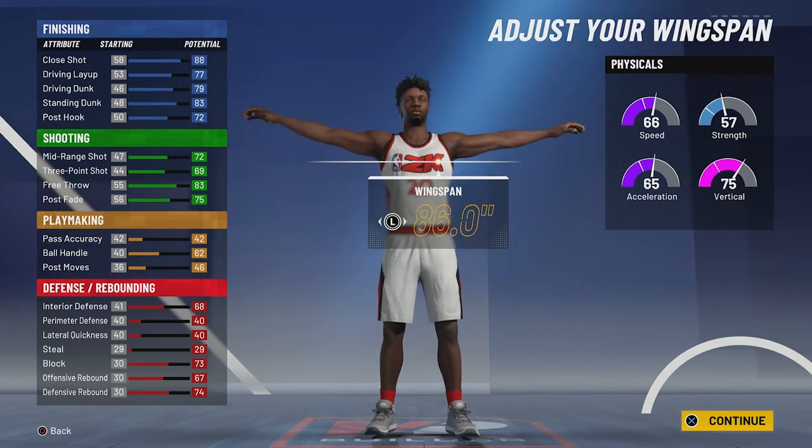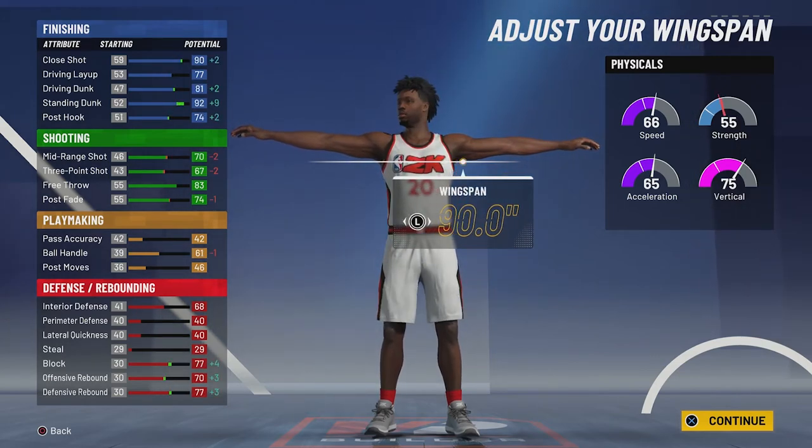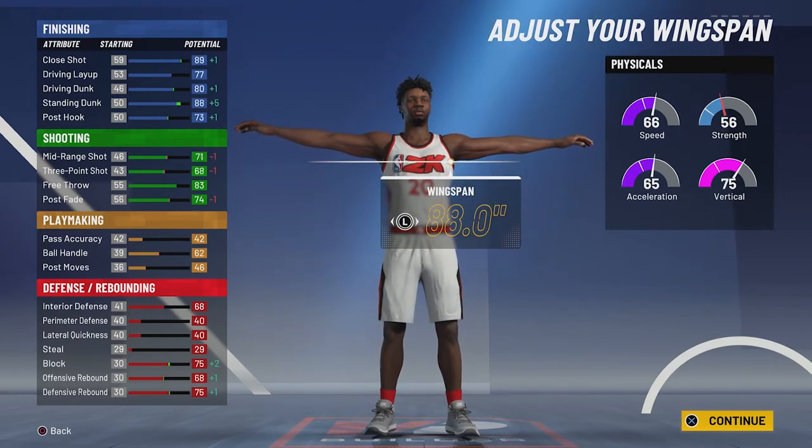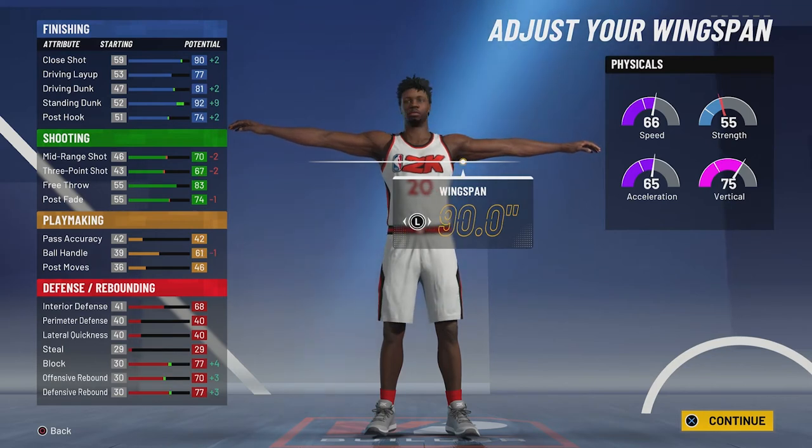For the wingspan, you're going to use one of two wingspans — either 88 inches or 90 inches. The difference is basically: do you want the pro contact and elite contact dunks, or do you just want the pro contact dunks? At 88 inches, you're a better shooter and you only get the pro contact dunks. At 90 inches, you get both pro and elite contact dunks, but you're not as good of a shooter.